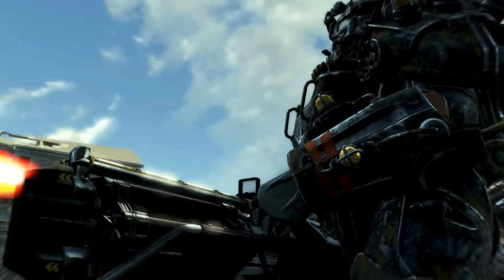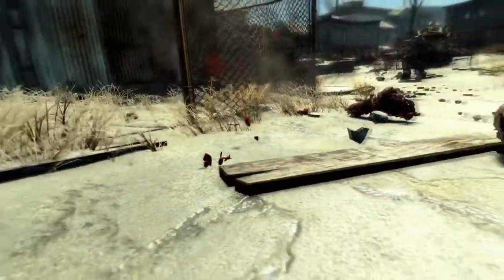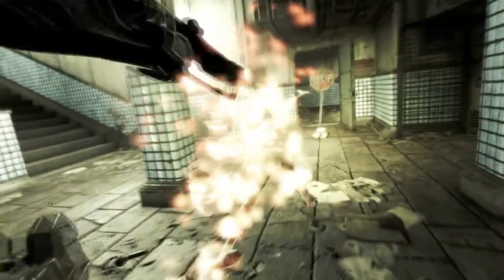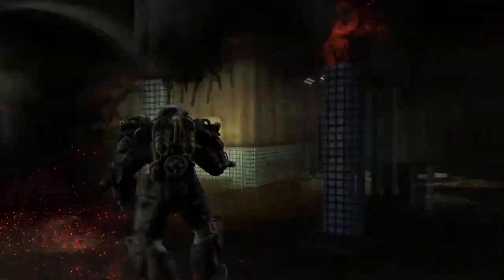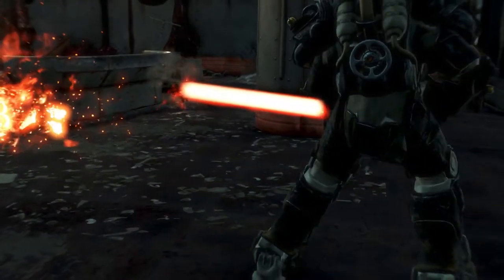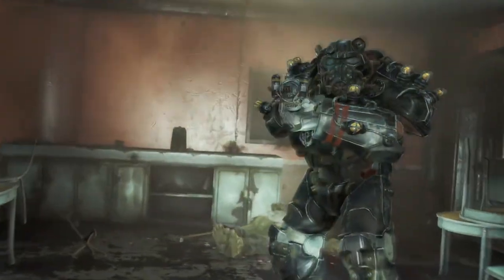My name is Darknomicon and I have another Fallout 4 build for you today. This is the Sentinel, the second highest ranking officer of the Brotherhood of Steel and the right hand of Elder Arthur Maxson himself. This loyal soldier of steel heeds the call to cleanse the world of super mutants, ghouls, and especially synths. If you are a fan of energy weapons and power armor, this build is for you. There are navigation links in the description to fast travel to certain parts of the video. Alright soldiers, let's learn how to become brothers and sisters of the Brotherhood.